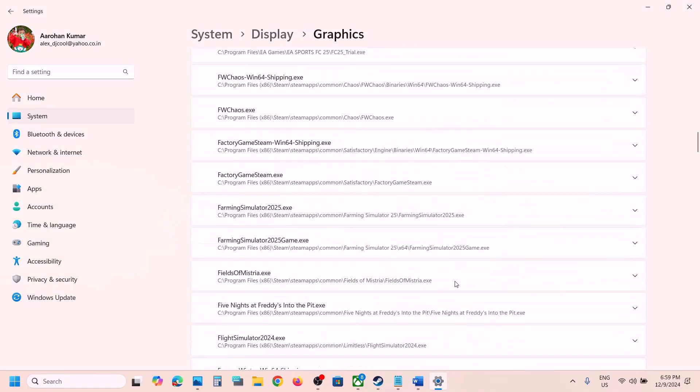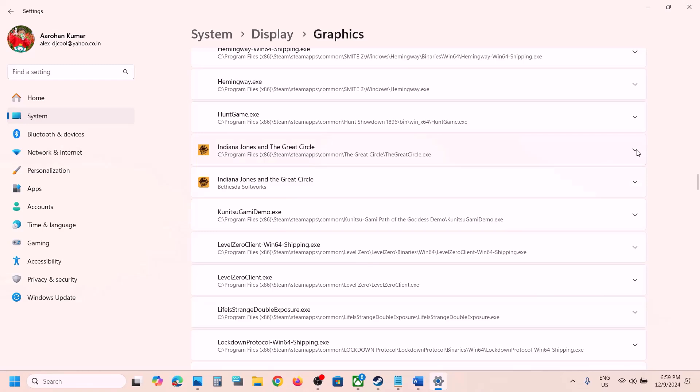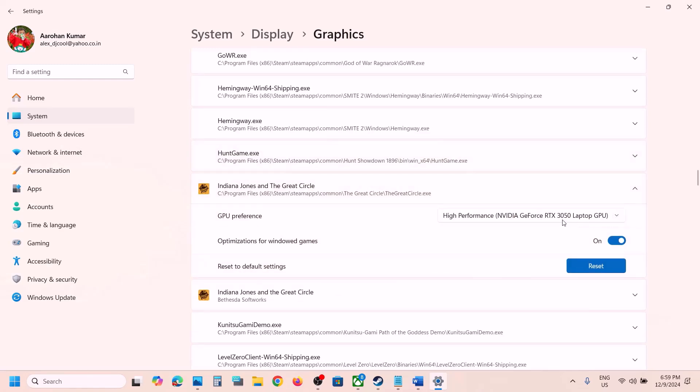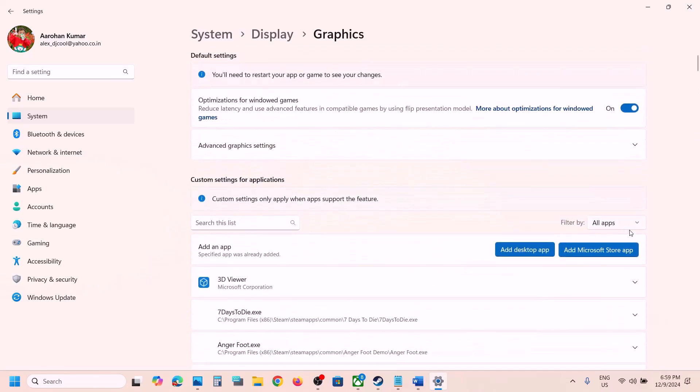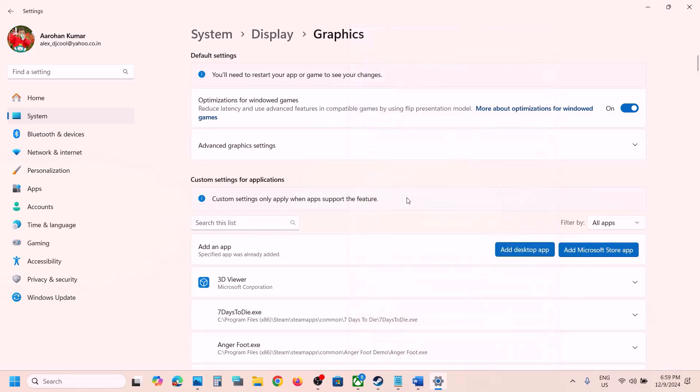Select the game exe file and then click on Add. Once the game is added, scroll down and find the game in the list. Click on the down arrow, select High Performance, and your graphics card will be shown — select your graphics card and check. For Game Pass users, click on 'Add a Microsoft Store app' and add the game the same way.